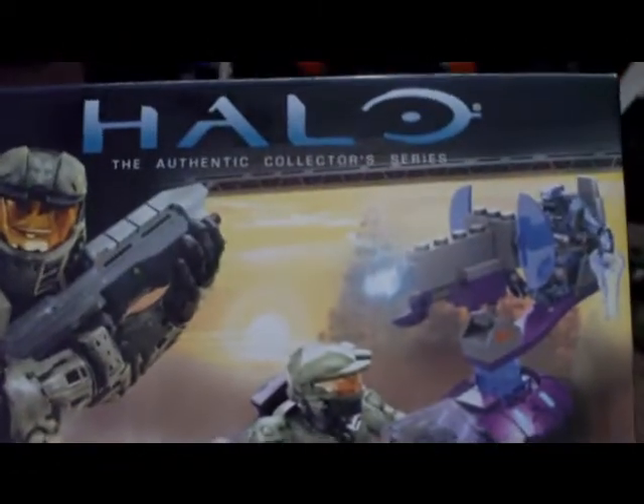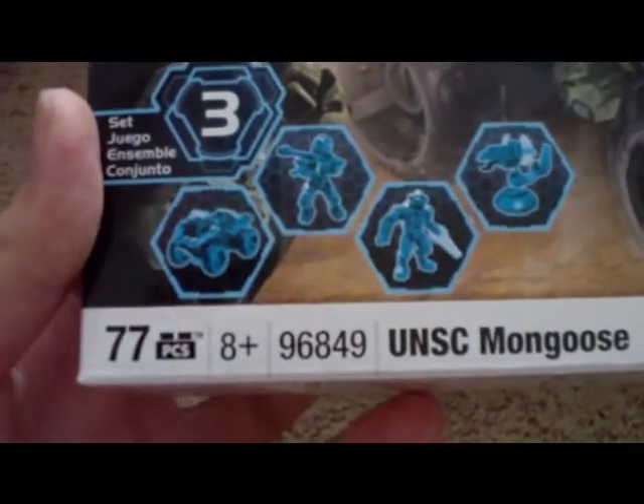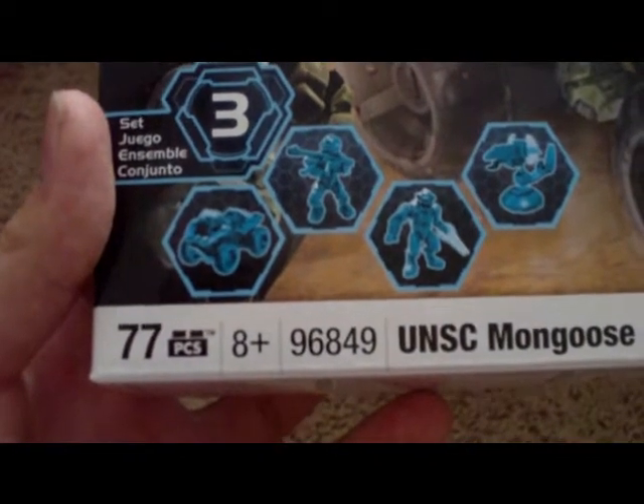It's really easy to build — it took me like five minutes, and it has all that stuff. Okay, the box — this is what it looks like. I've said this before, but now instead of Halo Wars, it just says Halo. You've got the cool animation there. Set number three, the Mongoose, ages eight and up.